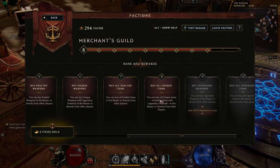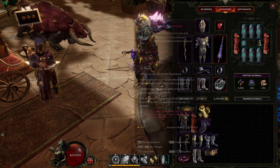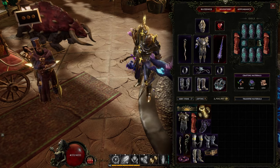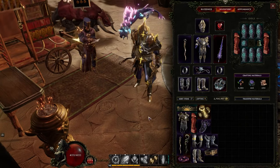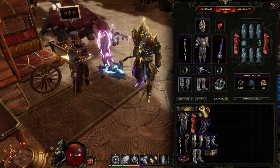We're going to be talking about how I am rank 8 in the Merchant's Guild. When you're rank 8 and rank 7, that's when it kind of opens up, because that's when you can buy all exalted items and all unique items, meaning that you can take LP legendaries here and make them yourself. That's very important for progression in endgame.